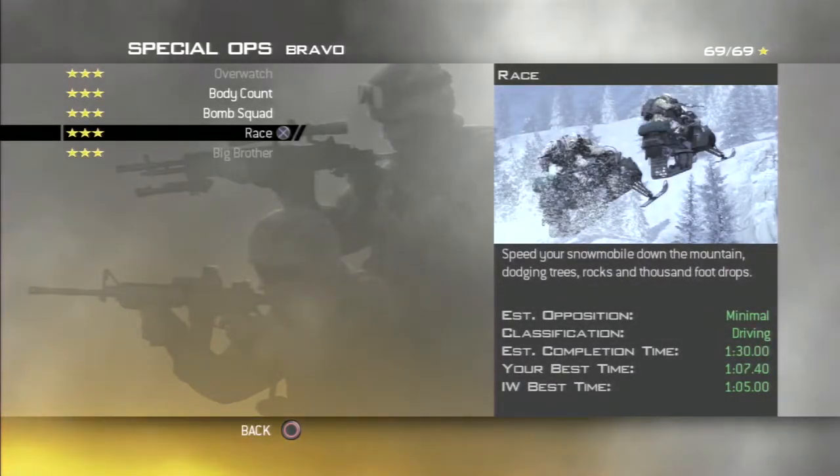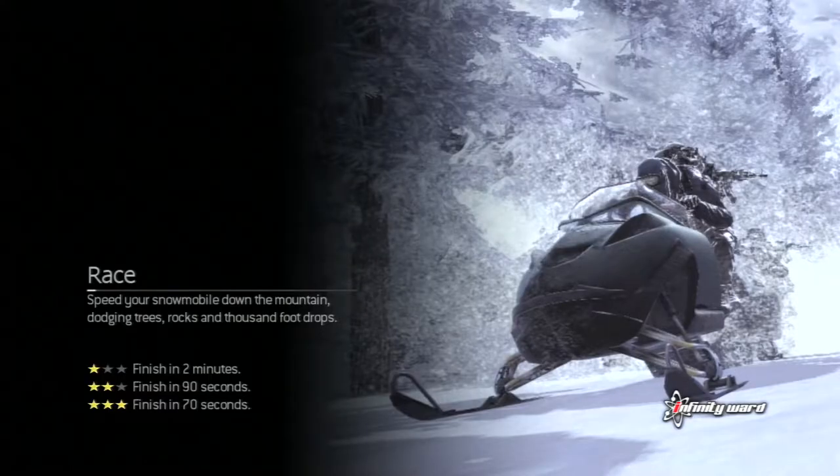Hello everyone, my name is RunningBatman. Welcome back. We've got some Modern Warfare 2 Special Ops. We're going to try a race today, which is basically to make it across the snowy chasm in under 70 seconds. Let's see how fast we can complete this thing.